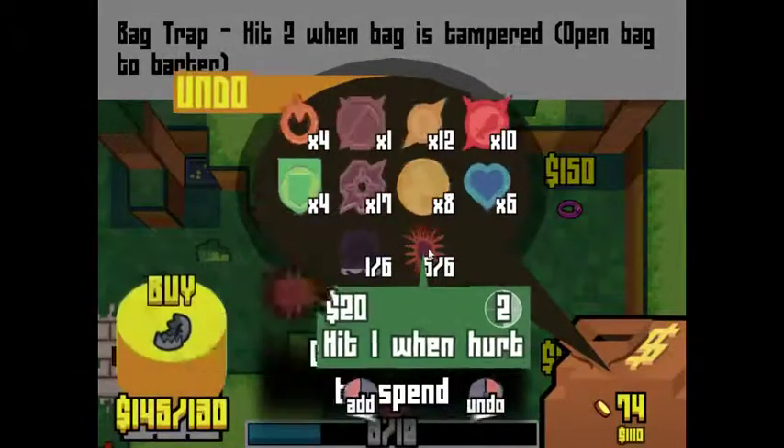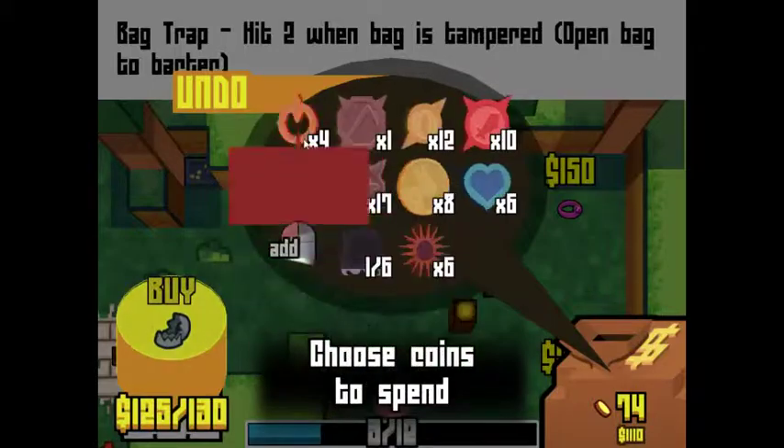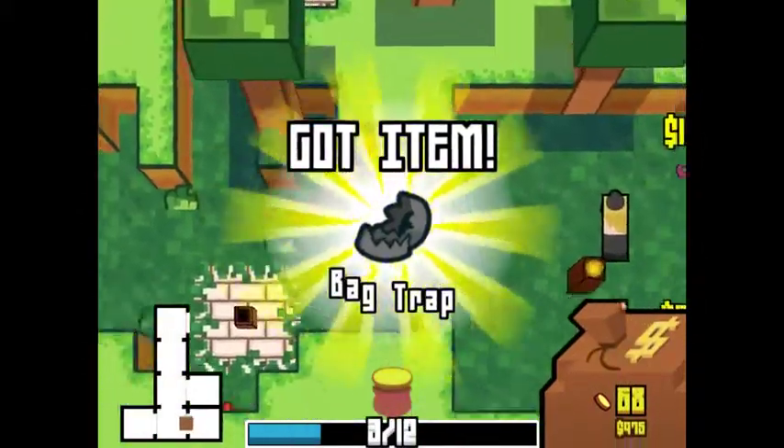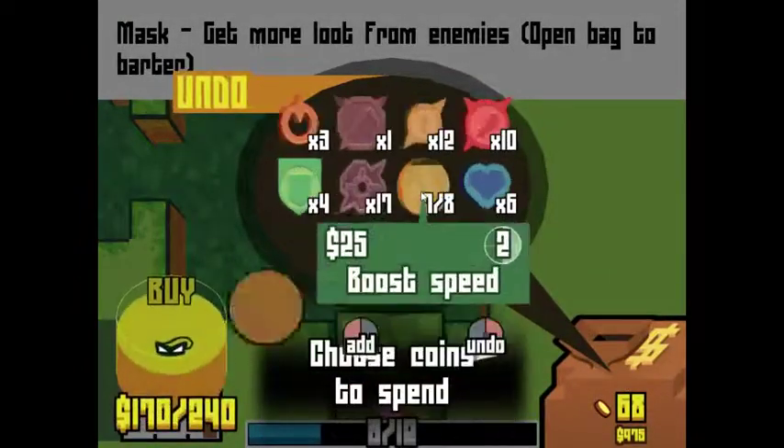I'm assuming I'm gonna eventually start fighting some CEOs. I think this would be a good idea to buy this. Yeah, that was a waste of coins right there. I should have waited until now to use the bird bath, but whatever. We'll give away a bunch of these, because we can't really use much else.